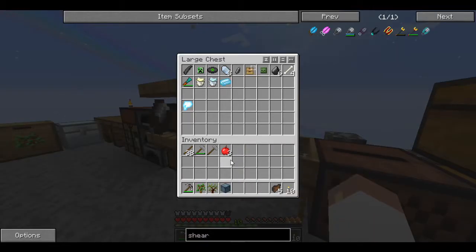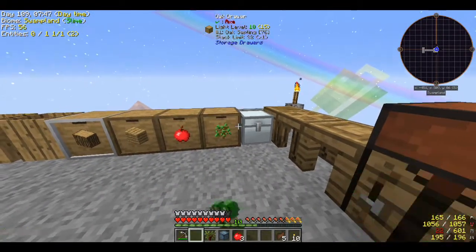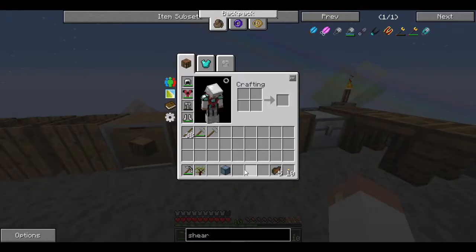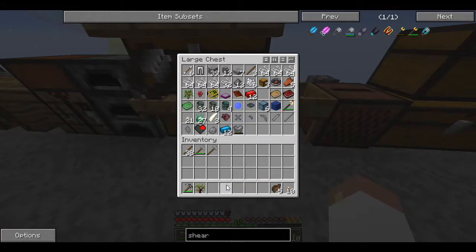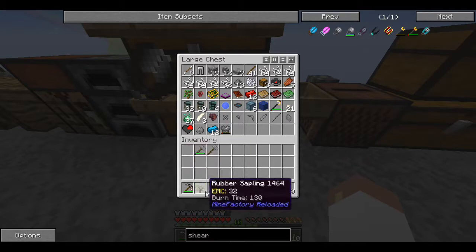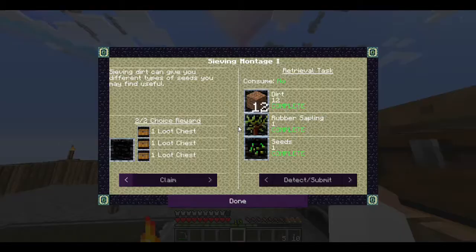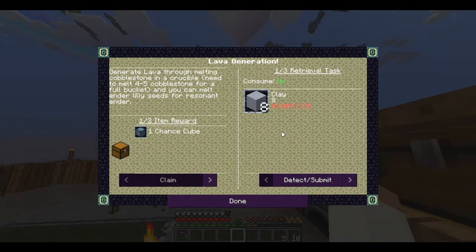Let's put that in here for right now and put the rest of the stuff away. Sapling goes there, apples go there, chance cubes go in this one down here. We're getting some stuff. I don't need sticks, and the rubber sapling I'll put over here because we are going to continue on with this today. Now we're going into lava generation.